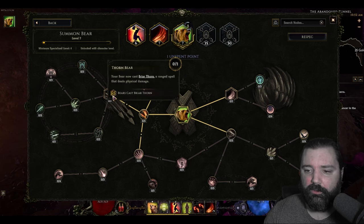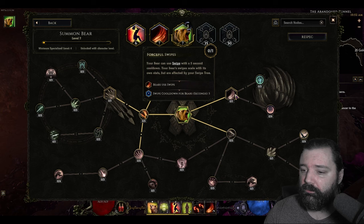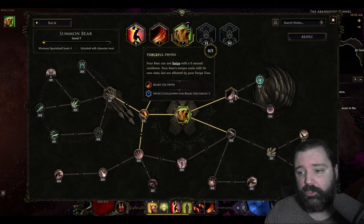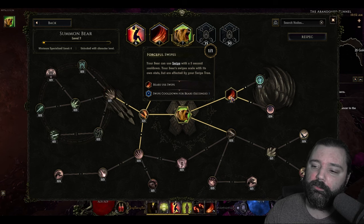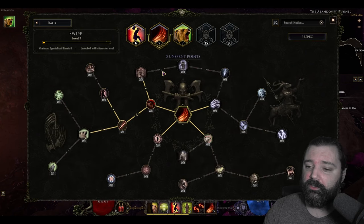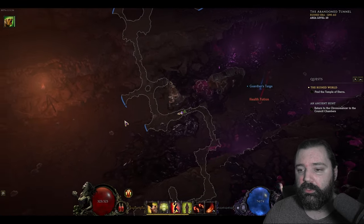My bear can now cast Briar Thorn, a ranged spell that does physical damage — a nice way for it to deal damage when it's not on a target. I also like Forceful Swipes: my bear can use Swipe, and now it also has everything affected by my Swipe skill tree as well. So this is going to be a solid buff and I definitely want to pick this up, since I have Swipe as a specialization. My bear will gain everything in that tree whenever it uses that ability.